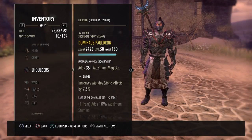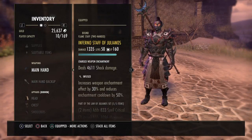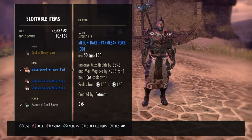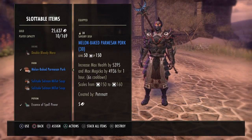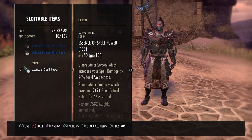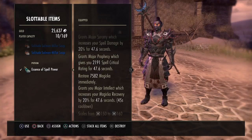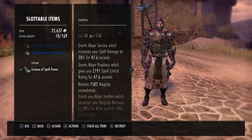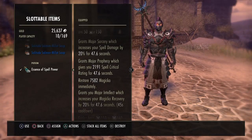Domihaus comes from the undaunted DLC chests, Julianos is craftable, and Destruction Mastery is extremely cheap because no one runs the set. The food we're using is bi-stat food because the magic nightblade has a lot of sustain, so you can have less magicka recovery. That gives you extra health and magicka. The potions we use are Essence of Spell Power — major intellect, major prophecy, and major sorcery — but you don't need major prophecy since we're double-barring Inner Light, which already gives you that.